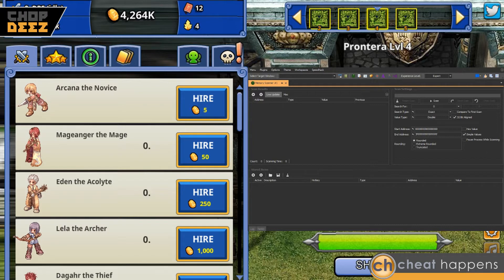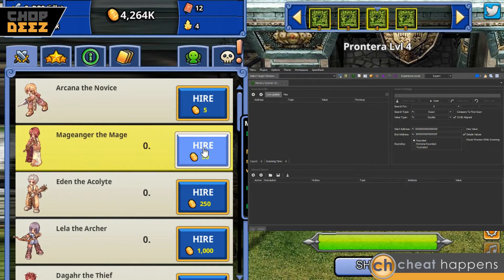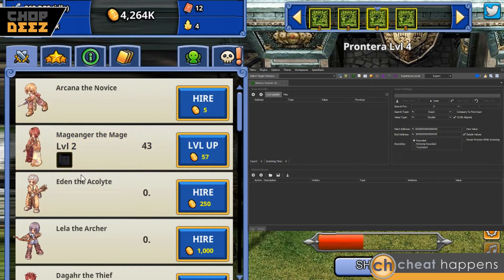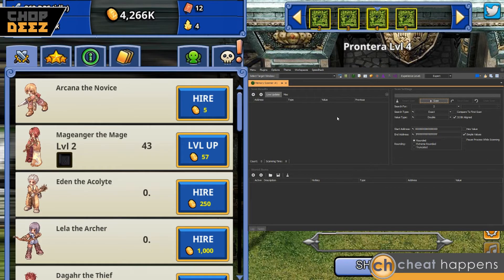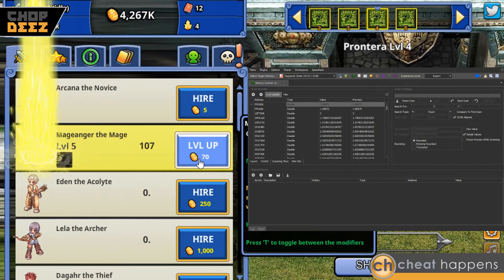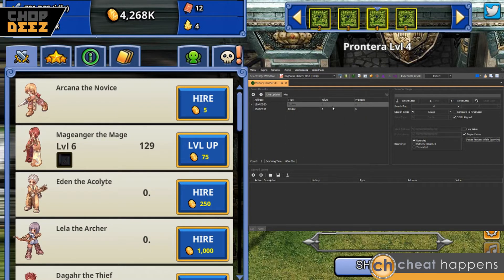We're going to do the same thing we did last time — our first search is going to be for our first passive damage character level along with the total adventure levels, because every time you level up a character it levels that up too. We'll level up twice, and as you can see this is level two and the total adventure levels is two. Select the target window, hit the drop-down and choose Ragnarok Clicker. Our first scan value is two. Level the character up a couple times — they both change to six, so we do our next scan at six and now we're down to just two values.